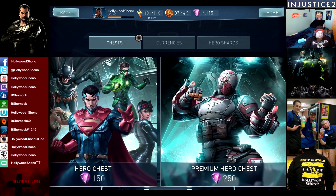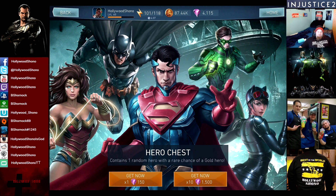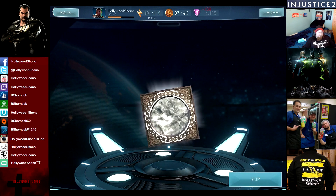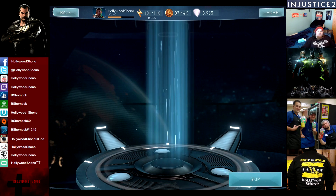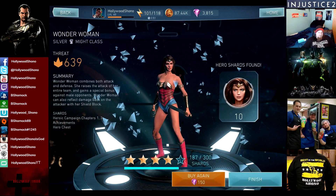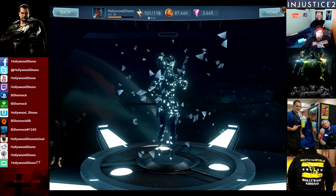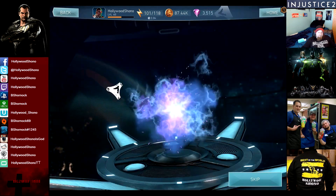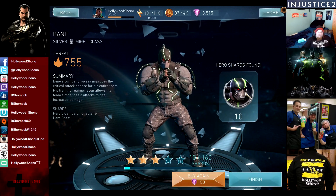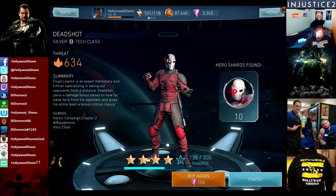We're going to start off by opening 10 Hero Chests, then 10 Premium Hero Chests — spending 4,000 gems in this video. In the first Hero Chest, we receive a Silver Batman — unfortunate, 194 out of 300. Second Hero Chest: Silver Wonder Woman, very underwhelming. Third: Harley Quinn — we've gotten all three basic cards. Fourth: Silver Bang. Fifth: a Deadshot — all garbage so far.